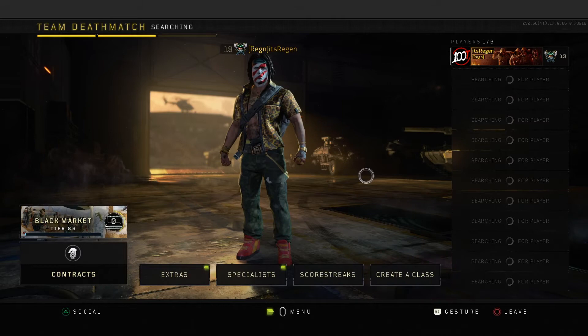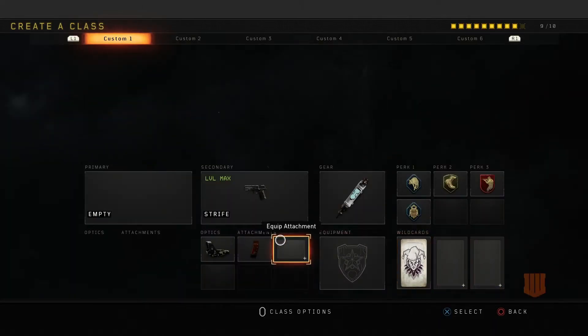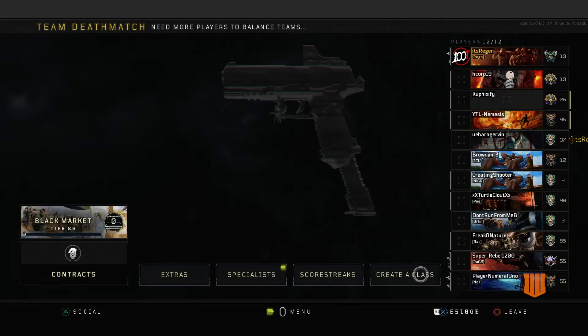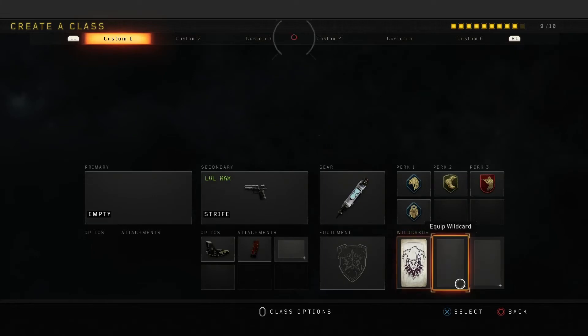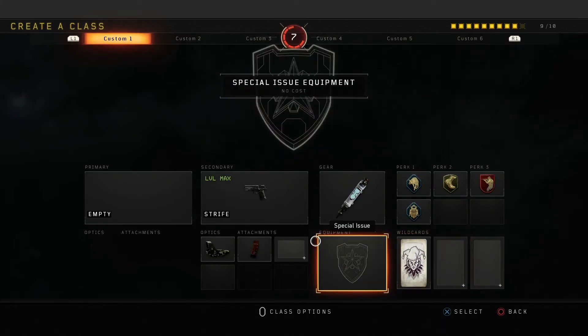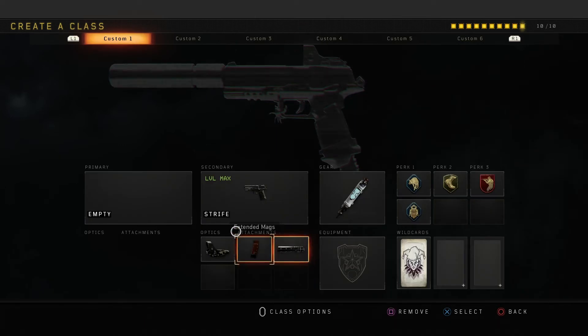You're going to matchmake in whatever playlist you want to play. And once you're matchmaking, you're going to wait until you actually get into a lobby, like I do right here on Mass Cade Ray. And you're going to click on create a class.